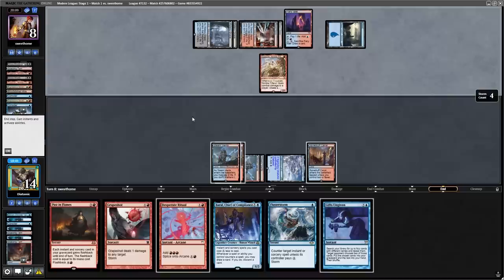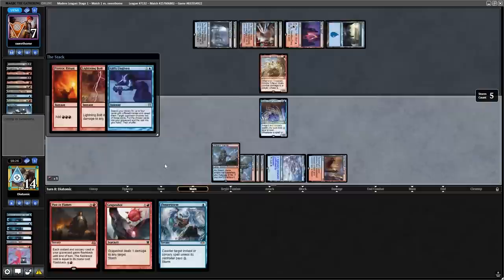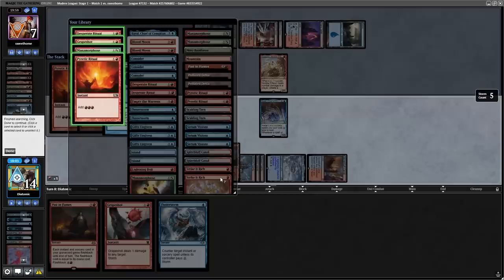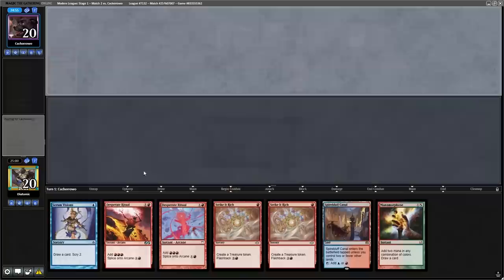I'm very rusty — sorry Storm pros — but it doesn't matter because like an absolute beast, I rip Pyretic Ritual off the top to make my life even simpler. As I'm comboing here, I want to say that Fire Ice definitely helped me win this match. Not only in game one was it very useful, but in game two, being able to kill two Ragavans and tap a land was exactly the flexibility I needed — it really shined in this matchup.